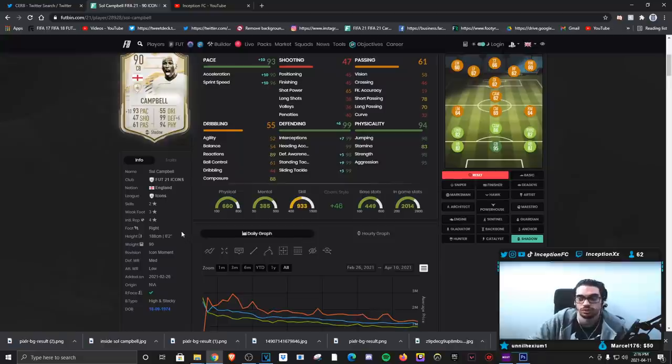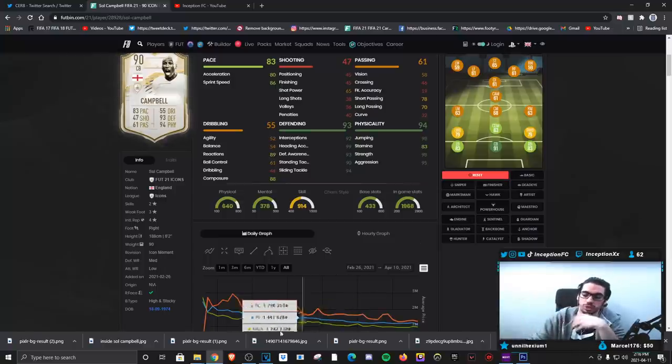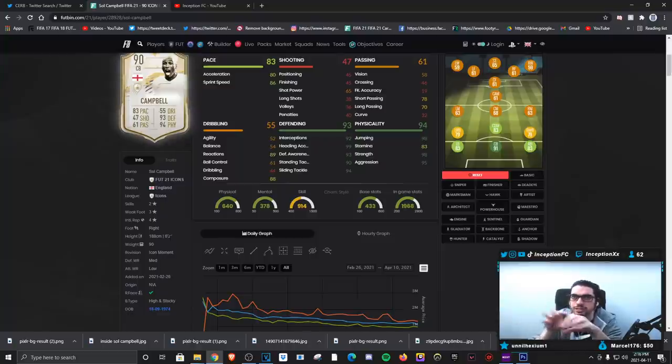The medium defensive work rate is good enough given his good base defending stats - that's a very noticeable thing with him. He makes good sliding tackles and good standing tackles. It's just the movement on the ball that's going to be a big issue in some cases. The transitioning speed wasn't really that big of a nuisance - the only thing I felt was a nuisance was the initial acceleration to turn around and run, because the 80 acceleration combined with his base dribbling stats, six foot two height, and high-stocky body type all play into each other.